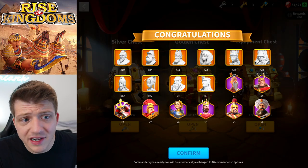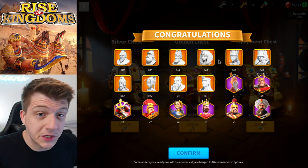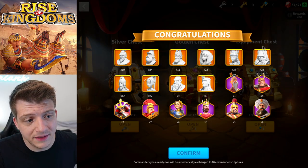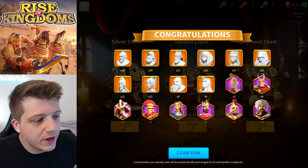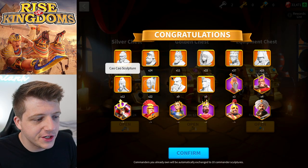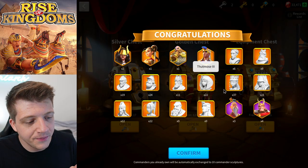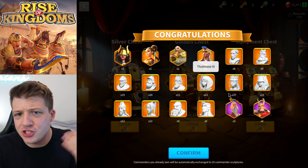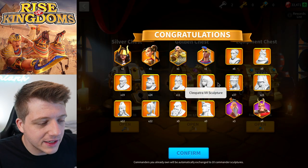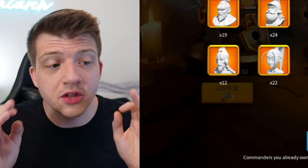We got a single Thutmose summon. So we got 19 from the 500-key open plus maybe two from the individual opens — about 21 Thutmose sculptures total from 555 gold keys. That's very depressing, and that's exactly my point. By putting him in gold keys, Lilith effectively threw him in the garbage. No one's going to use him — they diluted the pool even further and old players won't waste universals on him.